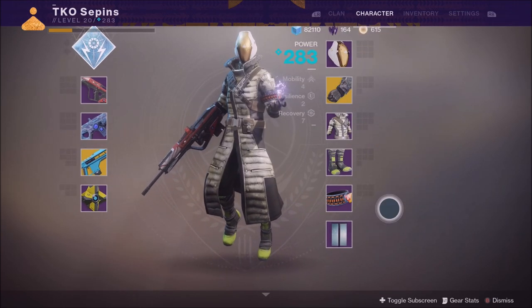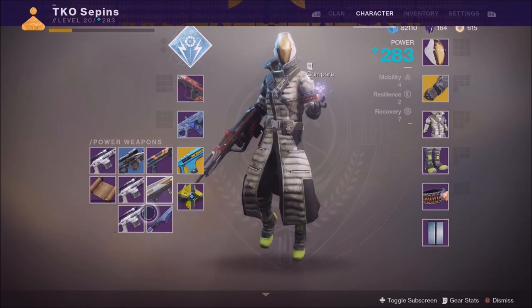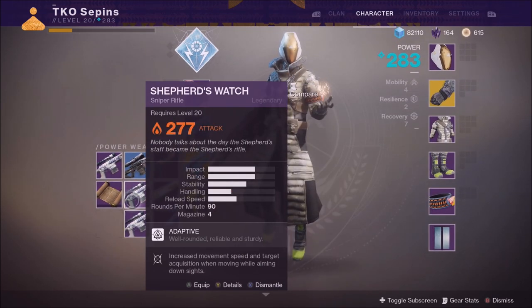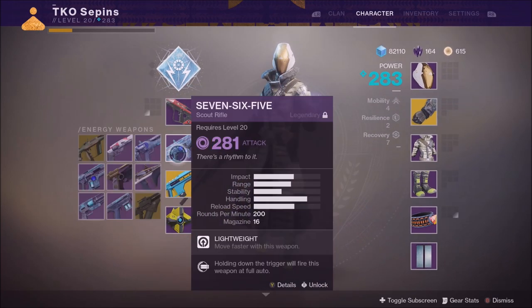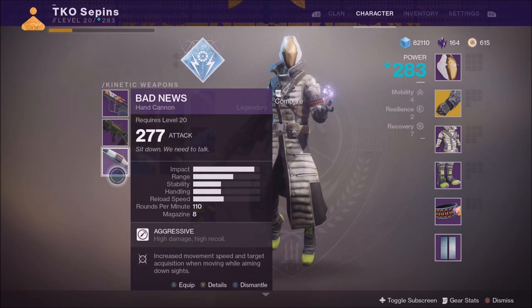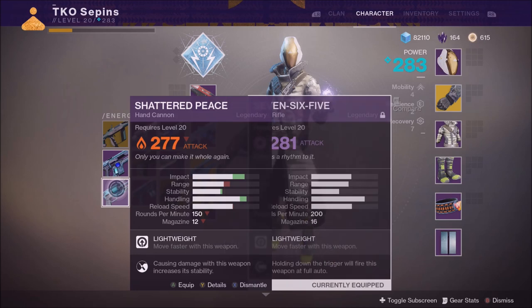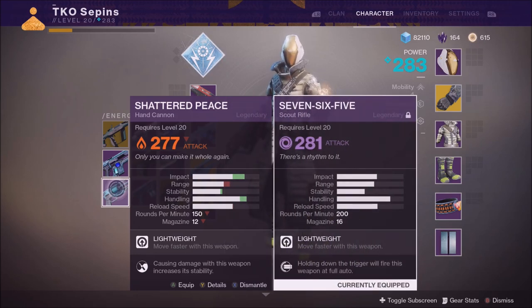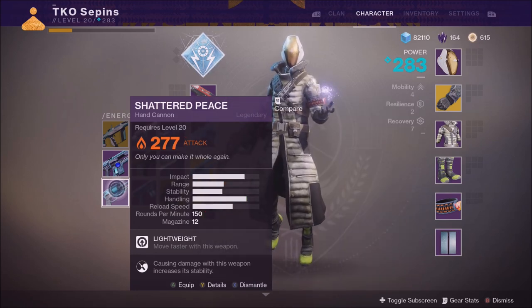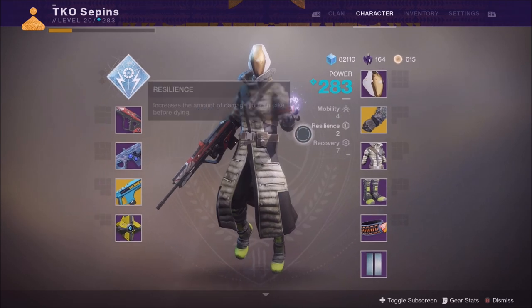The weapons from the raid weren't that amazing as drops, but they look absolutely gorgeous — white with a metallic silver chrome finish. You guys will see it at the end of this video.